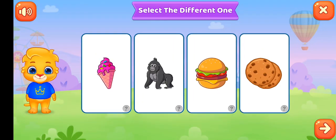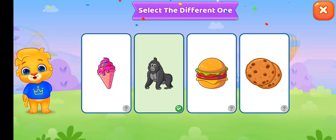Next, select the different one. Which one is different? Ice cream, burger, and pancake – these all are foods. But gorilla is an animal, so touch the gorilla. Very good!